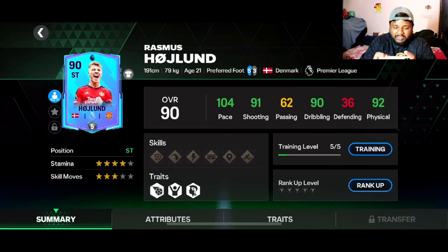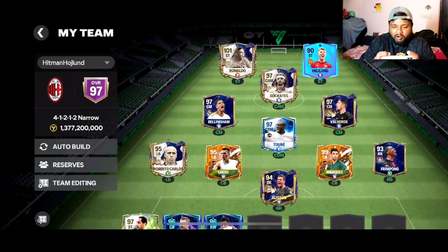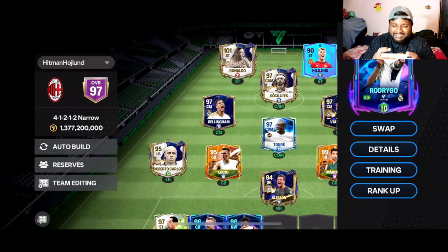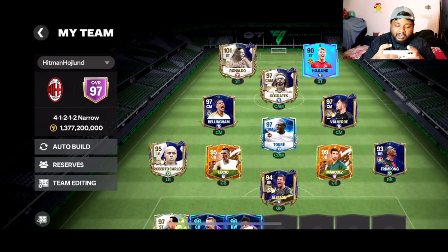He has only three-star weak foot and three-star skill moves, which is a bit underwhelming, but it doesn't matter because he is a really good striker. He's a growing striker — 21, 22 years old — playing really well. Also, Rodrigo got a 94-to-95 upgrade and Delict got a 95-to-96 upgrade, so we might actually start using him a little bit as well.